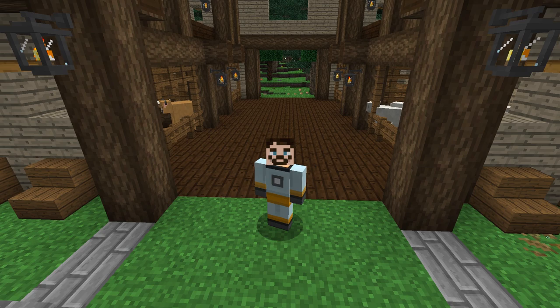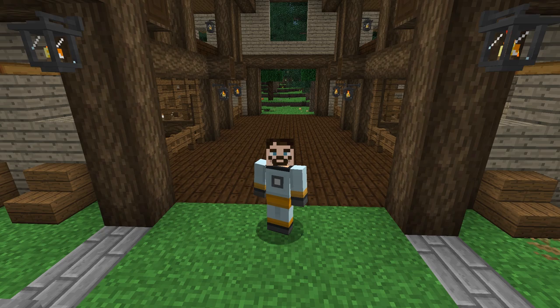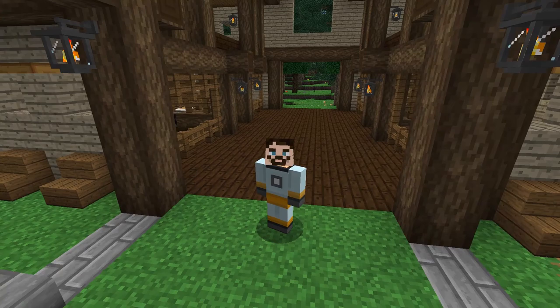Welcome back to Feed the City. Last time we developed our cow barn, put down a mob feeder to breed the cows. When they bred they made a baby, and a baby separator takes the babies away from the adults into a separate pen where they can grow. Then a mob crusher kills the grown adult and turns it into meat and other resources. We've also got the sheep done — the same system — and it works a treat.